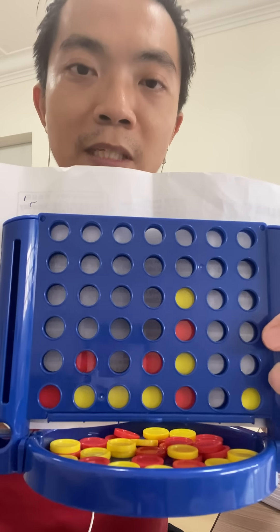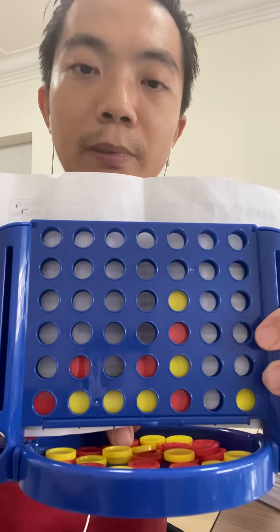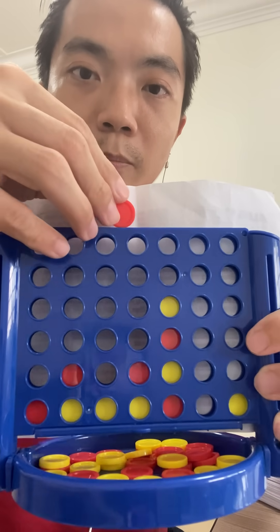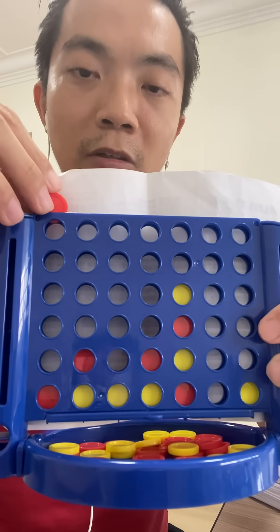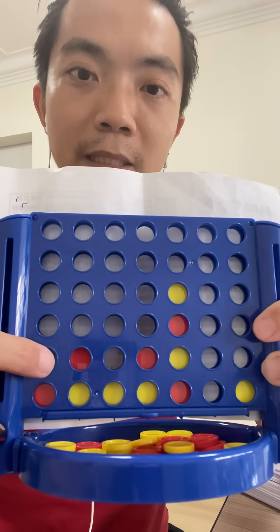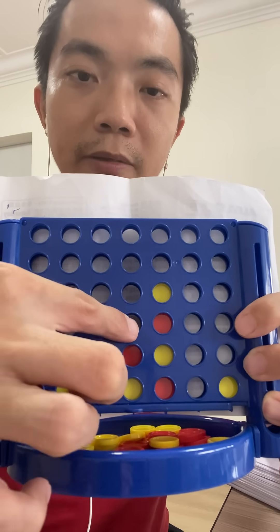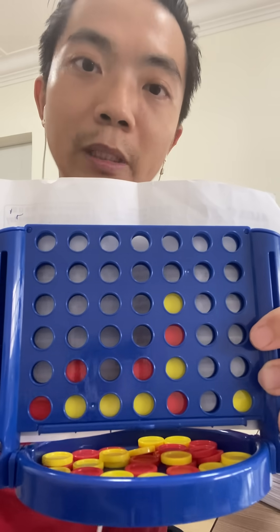So how can you make false moves such that within four moves you as the red player can win? One way is to put it over here, but if you tried moving the red piece over here, what happens is that the yellow player is forced to move the piece here. Observe that the yellow player now gains a move by threatening a winning check here — you don't want that.